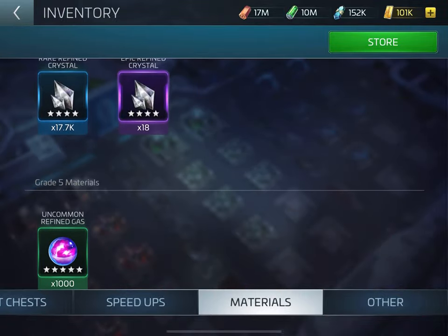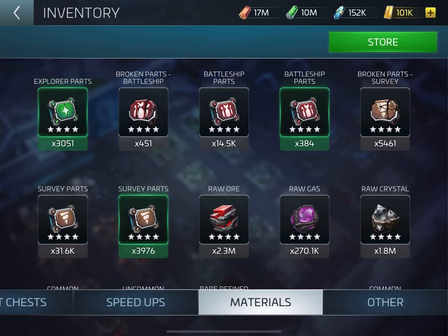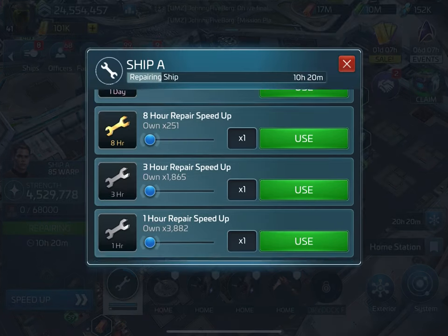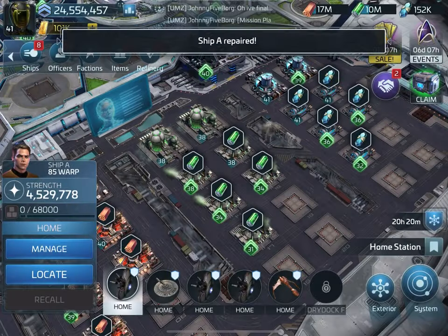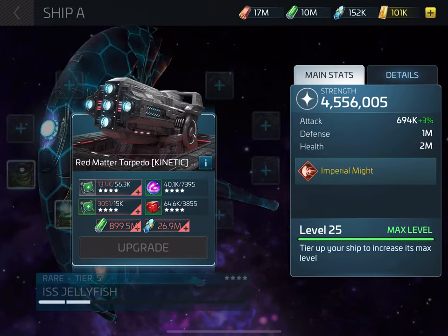I've got the five-star ready to upgrade and quite a lot of G4. What I need a lot of right now to upgrade my Jelly is mainly this material. If I try to upgrade a weapon on it right now — let's repair it first — I need 15,000 of that material to upgrade this weapon. But the packs only give me 2,700, so that would be a lot of packs I'd have to buy just to upgrade that one weapon.